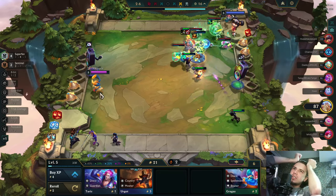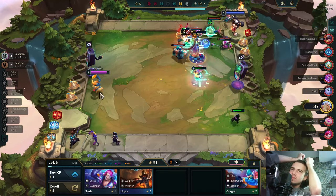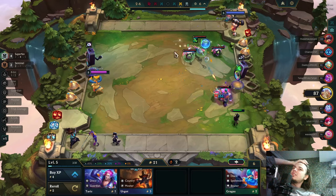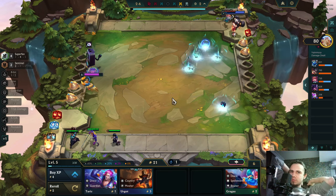Just can't kill a unit. Should have changed positioning to not focus on the frontline. If I were to position here, I would focus on Gregas and maybe Lulus, and I would get two kills at most.